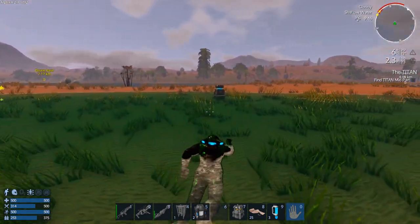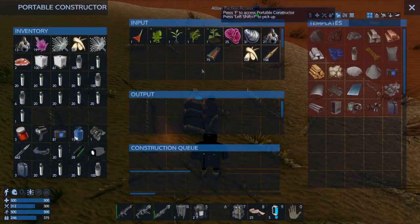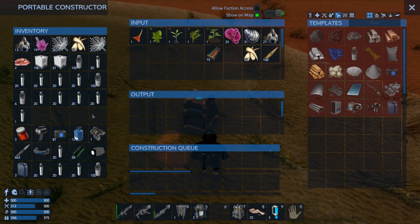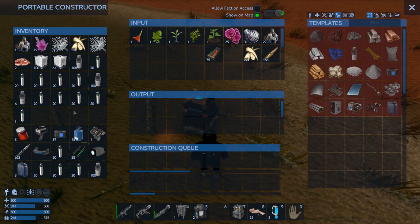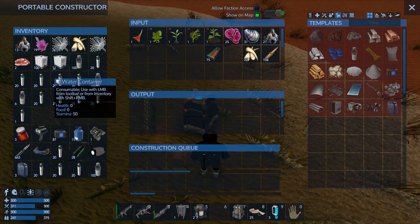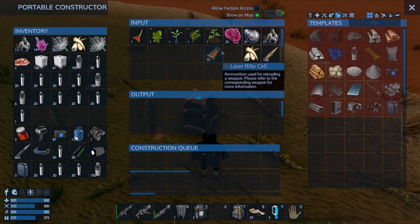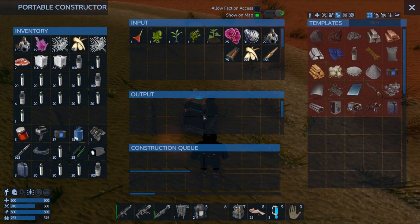I still need water though — I still need the big jugs. I can use little jugs in a CV to get up into space, but why would I do that? No — I need the water. We're going to collect full water. I need it for everything — I need purified water for making stuff.